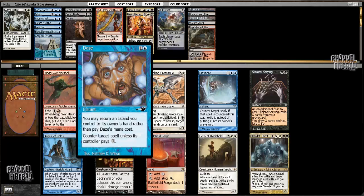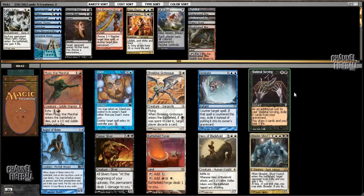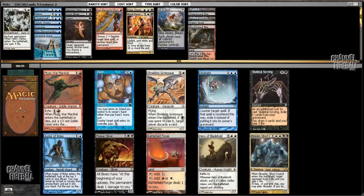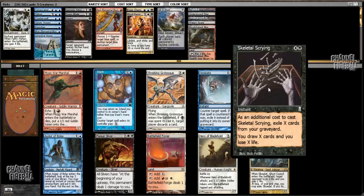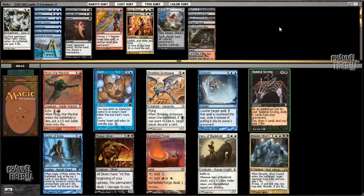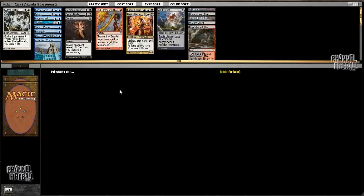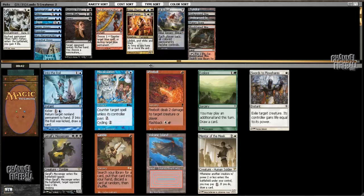I could take Daze, Dissipate, Augur of Bolas, Skeletal Scrying, or Obzodot. The way things are shaping up, I probably want mostly basic islands, and can't cast Obzodot by tapping two basic islands, so I'm not interested in that. I think I want Daze. If I didn't have better card drawing spells, I might be interested in Skeletal Scrying, but I don't like paying life for card drawing and I don't like too much setup. Daze versus Dissipate is a close call, but I like Daze quite a bit. Augur of Bolas is also fine, but I don't like missing with cards like that - spending two mana and whiffing is pretty awful.